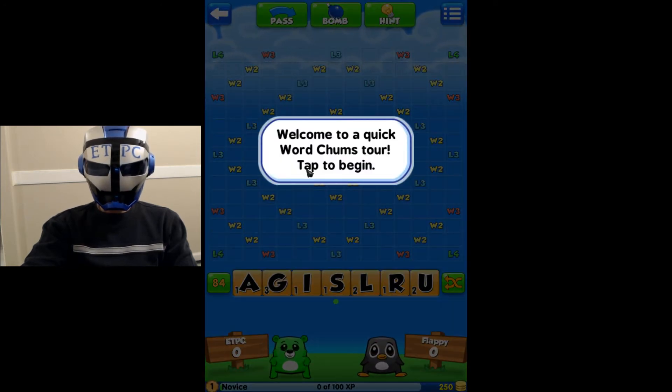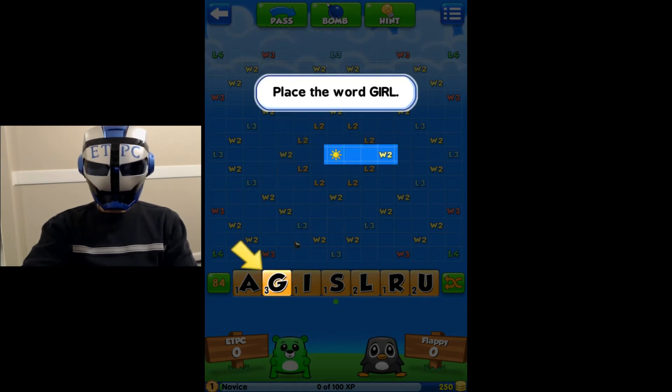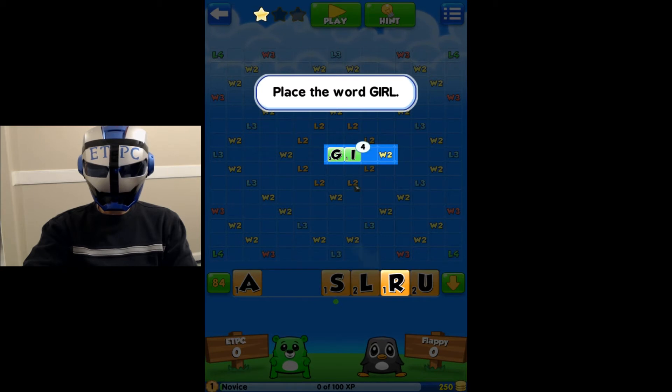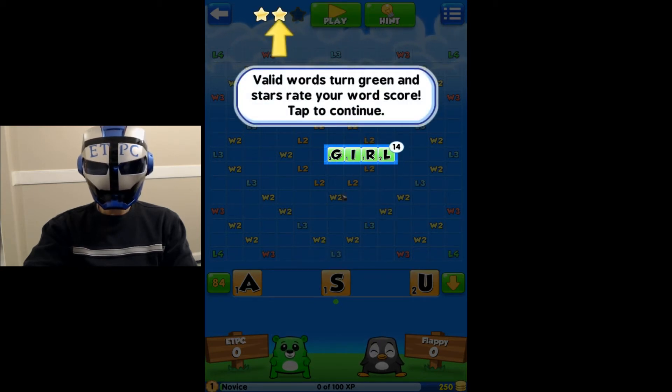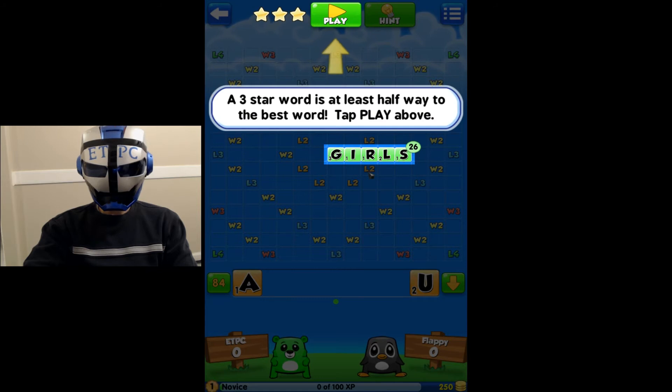Welcome to a quick WordChums tour. Tap to begin. Place the word 'girl' — G-I-R-L. Alright. Valid words turn green and stars rate your word score. Tap to continue. Let's spell 'girls.' A three-star word is at least halfway to the best word. Tap play above.